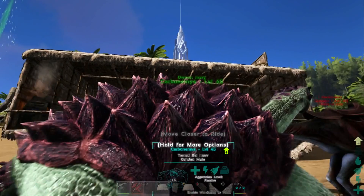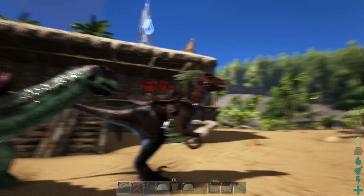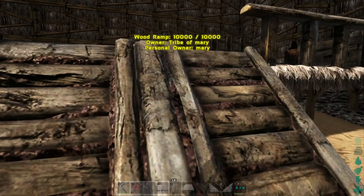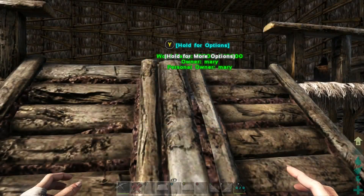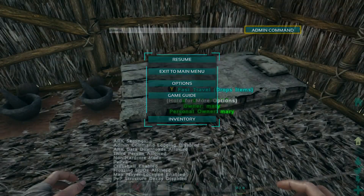Once you do that, if you are looking at the structure or the dino with the name on it, it will turn green. Do it again — see, now the raptor is mine, it's green. Let's look at this ramp — now the ramp belongs to me. This bed wasn't mine anymore, and now it is.